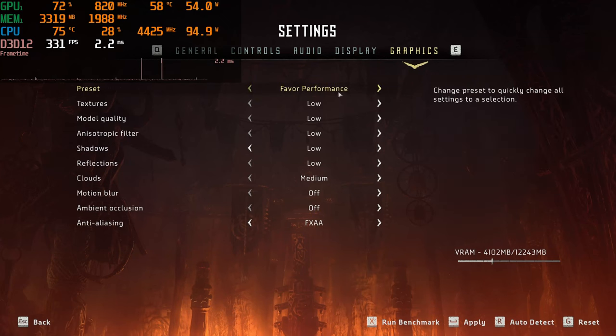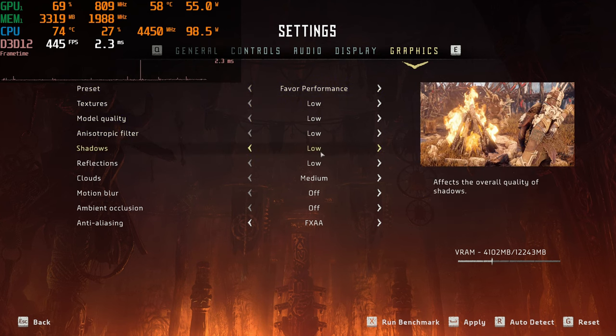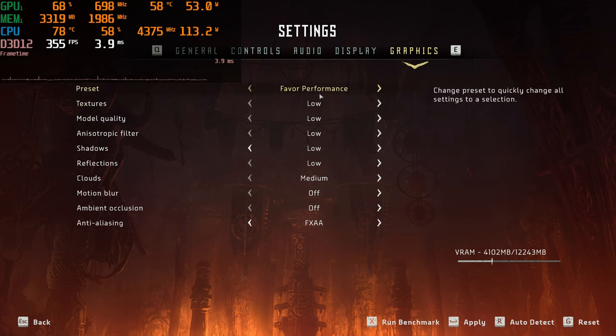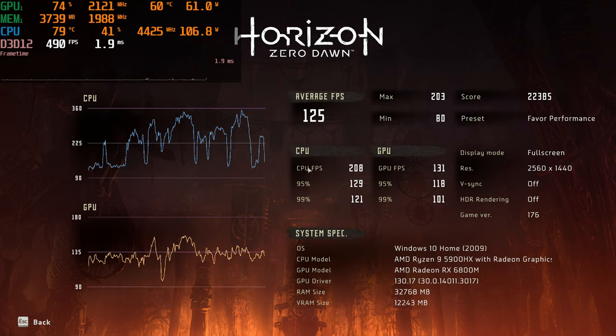Now we're going to look at the graphics settings. We're going to start off on low, like we normally do in our gameplay videos. I'll just quickly go through this so people can see it — feel free to pause if it goes too quick. On low, we got these results for the CPU and GPU: average 125, max of 203, minimum of 80, a score of 22,385, and we are on the favor performance setting. Everything in here stays the same every single time.